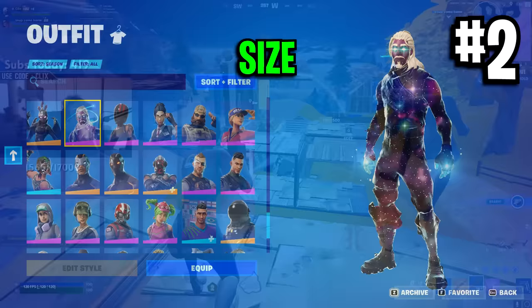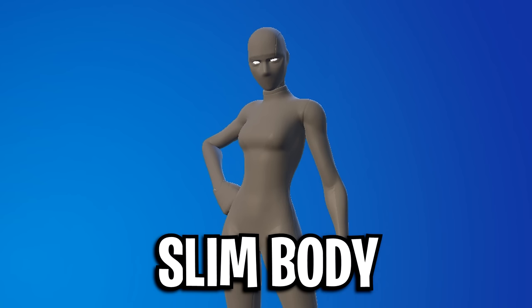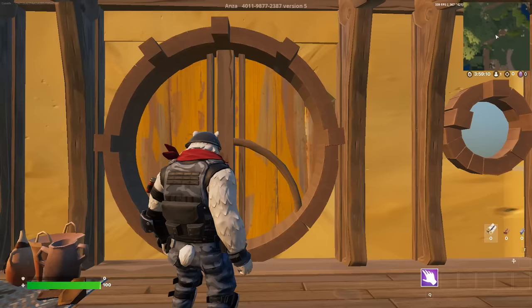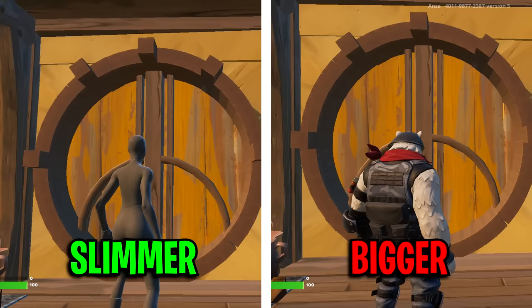Advantage number two: size. The grey Super Hero skin is considered very slim compared to other skins. When we compare it to a bulkier skin, you can see clearly how much thinner the Super Hero skin is, and the bulk of other skins can give you a huge disadvantage in terms of visibility. If I compare them both in a doorway, you can see which one is clearly a lot slimmer and which one would be harder to spot as an enemy looking at you.